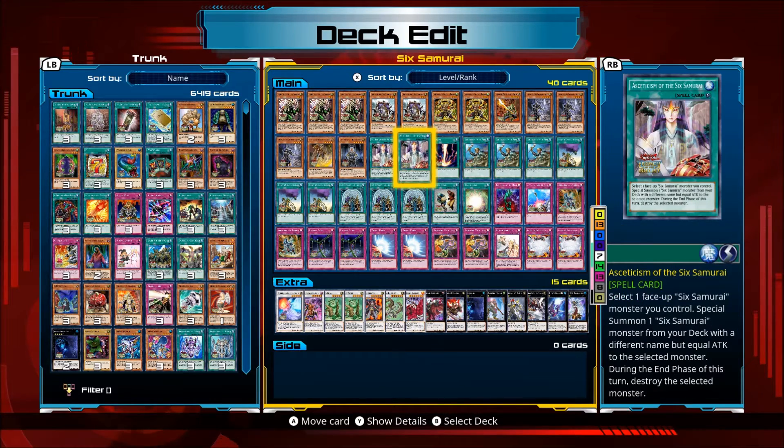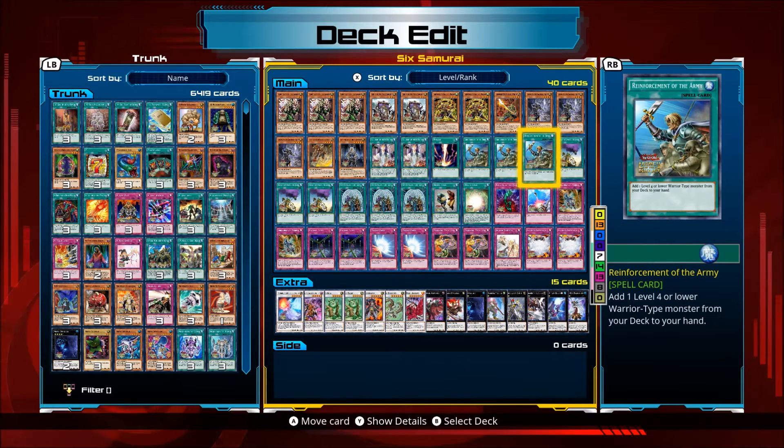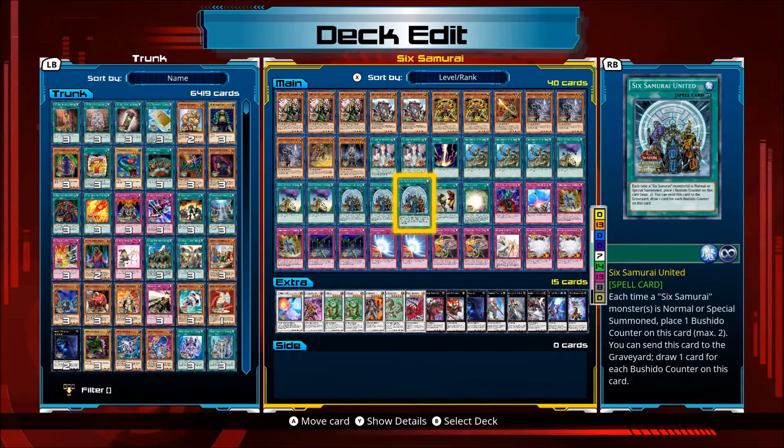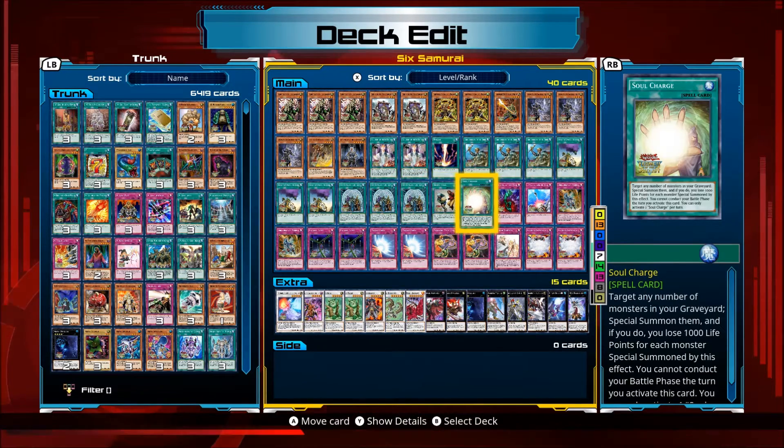Fourteen spells: two Asceticism of the Six Samurai, three Reinforcement of the Army, three Shien's Smoke Signal, three Sixth Samurai United, Snatch Steal, and Soul Charge.